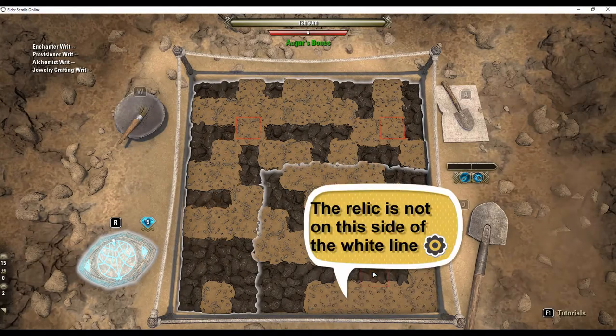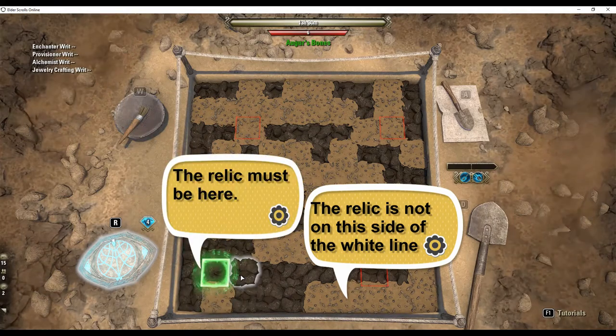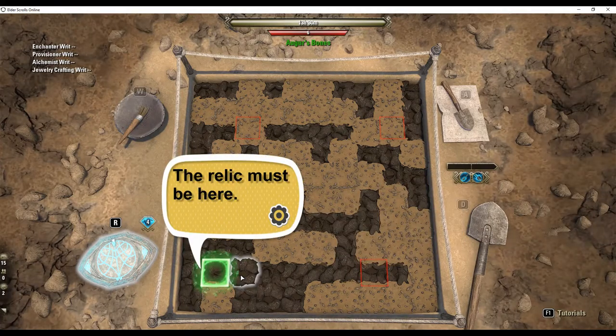The relic is not here either. All of the white zones overlapped in this corner, therefore the relic must be there.